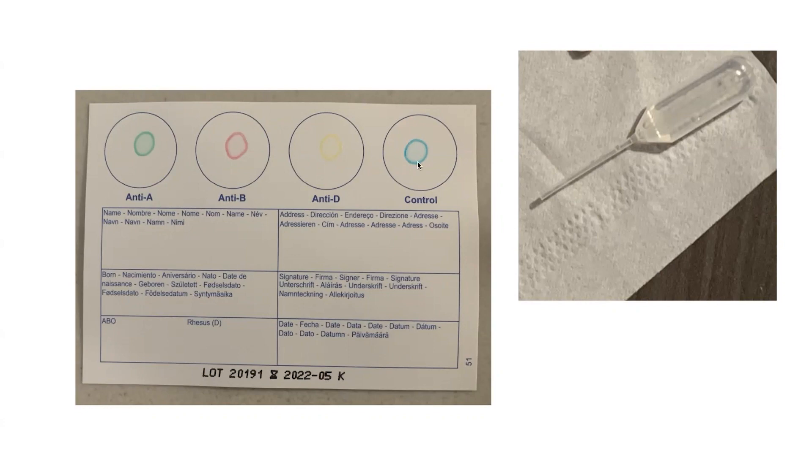The antibodies are stuck firmly in the card, and we need to add water to get them to resuspend — to come off from being stuck clumpy on the card and get into a form where they can mix with the blood and spread out over the card. So add a drop of water to each of the circles using the little transfer pipette, and allow them to mix and get all wet.